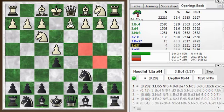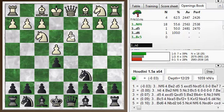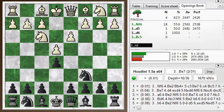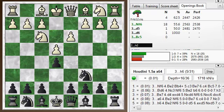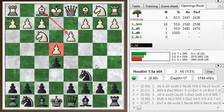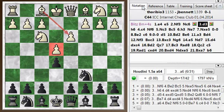But my opponent played d3. This is a very quiet move - it doesn't really offer very much for white in terms of an advantage. In fact, it's pretty much equal. White has blocked in his own bishop, but he's made this pawn on e4 quite solid. So we're out of the opening book at this point.